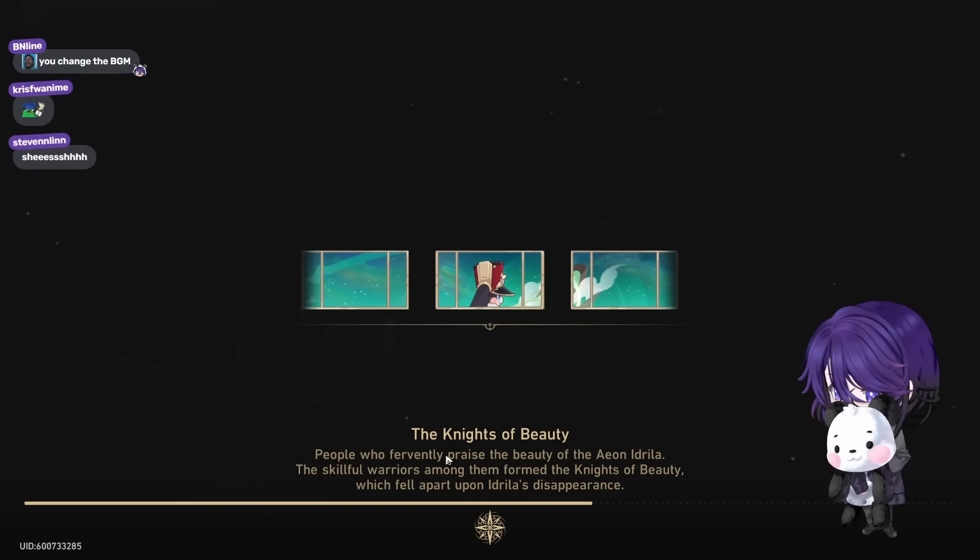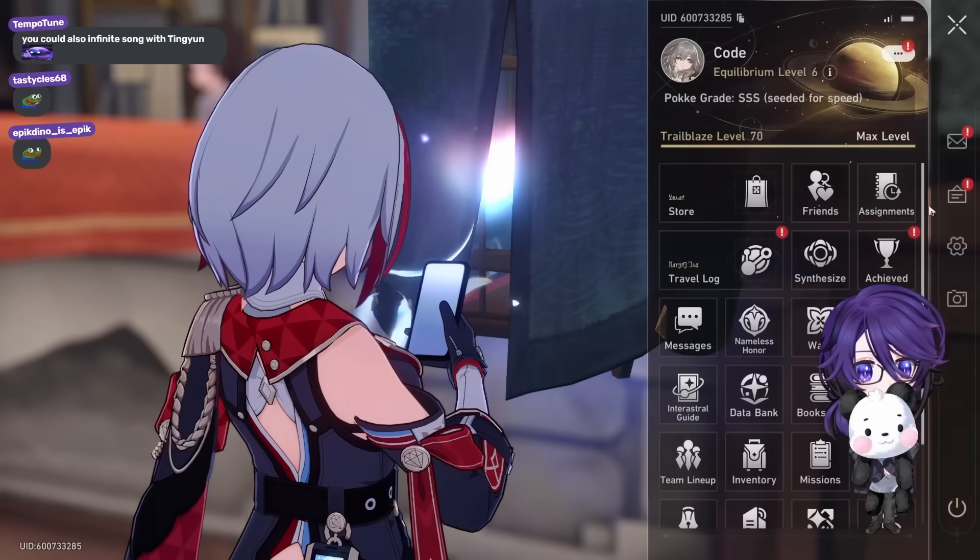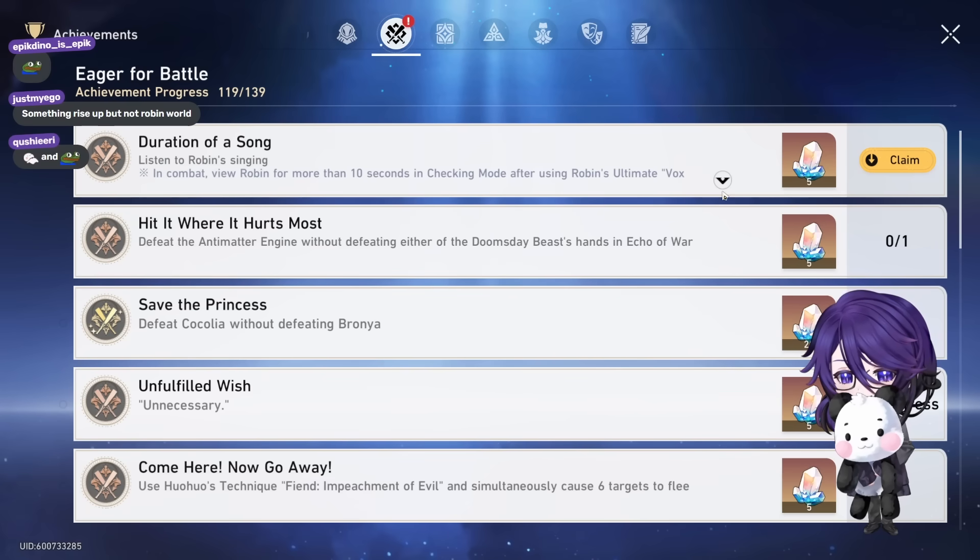The auto AI is kind of Pepega — they were just hitting Sam non-stop when he's already dead. Oh, I got an achievement? 'Listen to Robin's song for more than 10 seconds.'